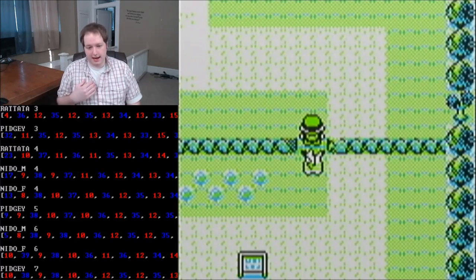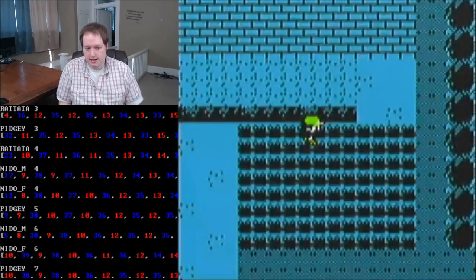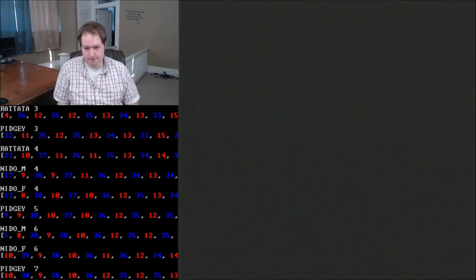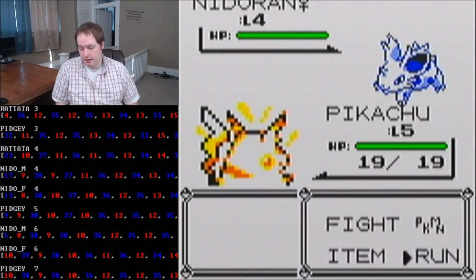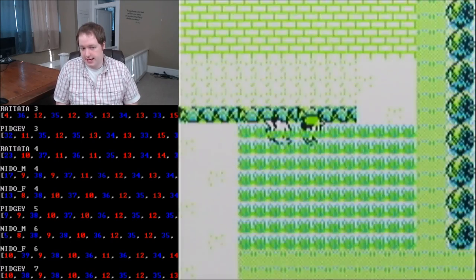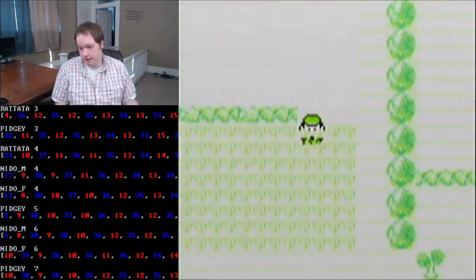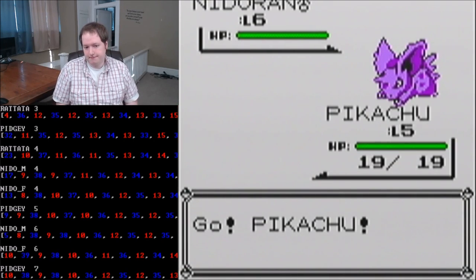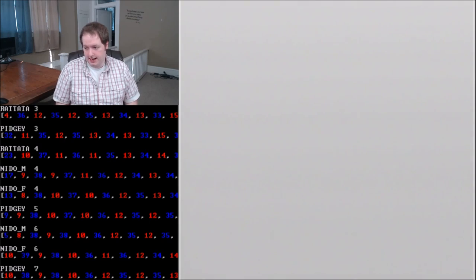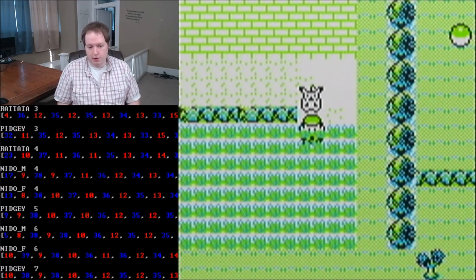Let's give an example. This is a run I've gotten right up to the Nidoran bush, just a normal run that you might do. I see here that I have a level 4 female Nidoran, and the chart says to take 13 steps out. And we got an encounter right away — it's a level 6 male Nidoran. Right on the money. So by listening to the chart and getting an encounter when it says to, you will be able to get more Nidorans on average.